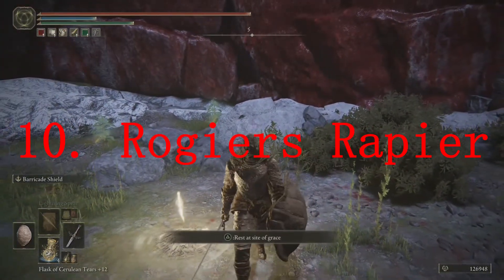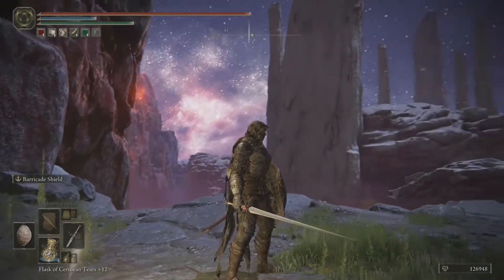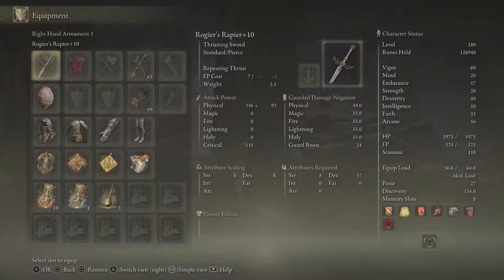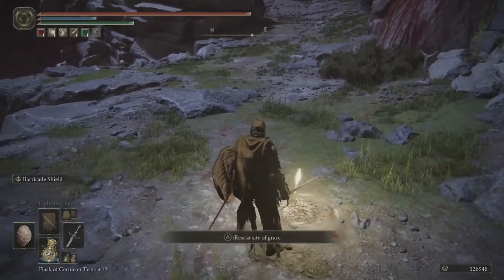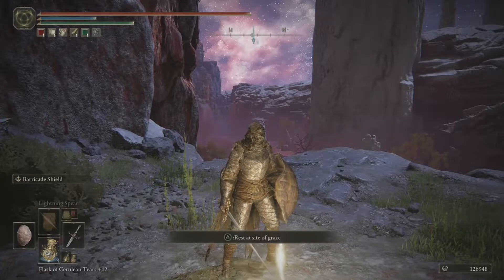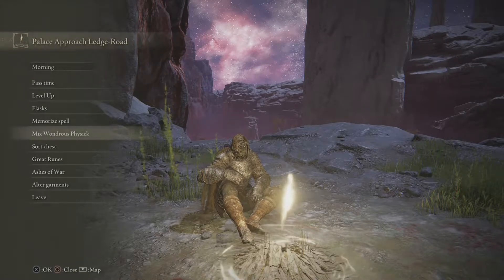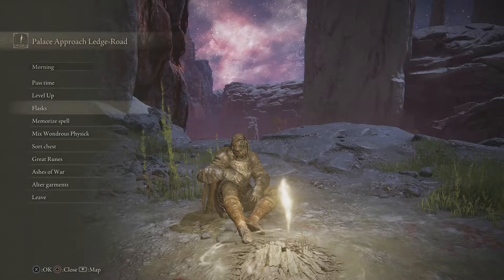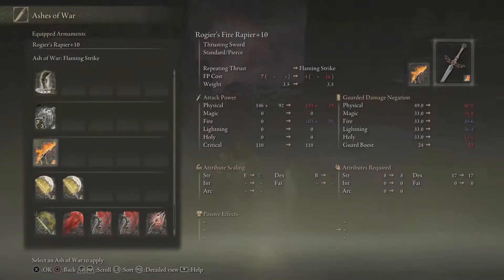You can get this item from Rogier after he moves to the Roundtable Hold, and you can get it pretty early on in the game. The great thing is it's already upgraded to level 8, so I usually end up using this weapon to kill Rennala with most of my characters. This is a weapon almost any character can use — even a mage can use it if you pop on the Dexterity Talisman for +5 dexterity, since mages start with 12 and you need 17.